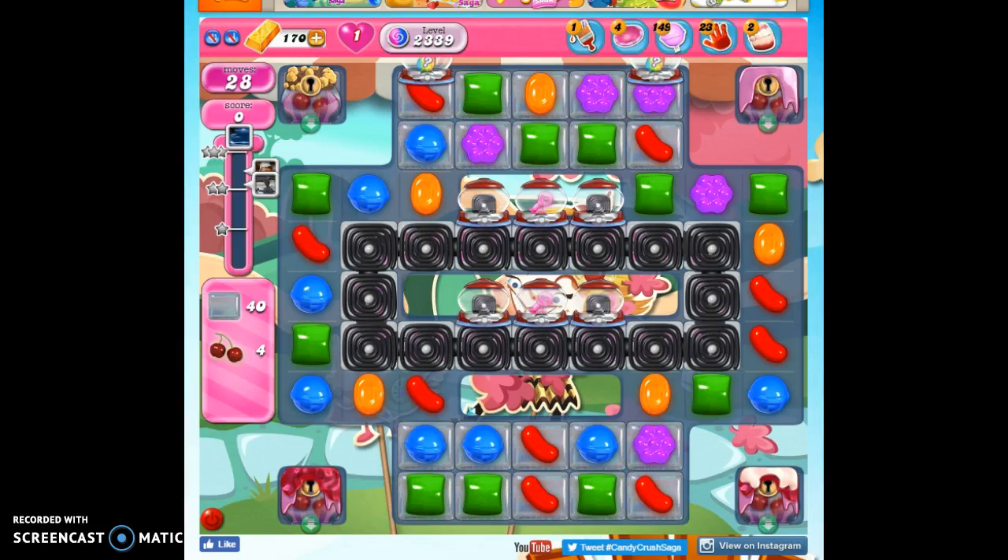Hi friends, this is Susie, your Candy Crush Guru, here to help you solve the puzzle of hole 2339, where we have 28 moves to clear out 40 jelly, collect 4 ingredients, and reach 56,000 points.